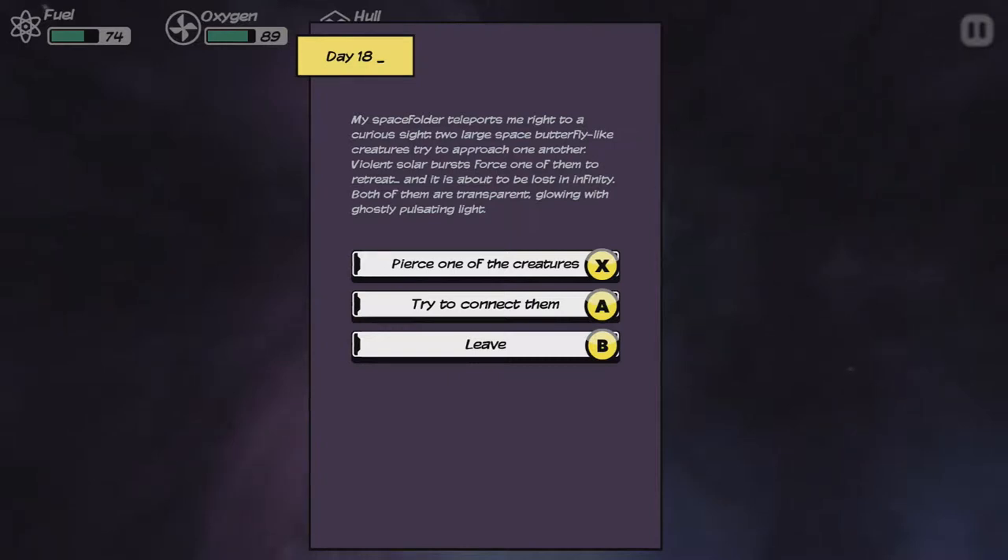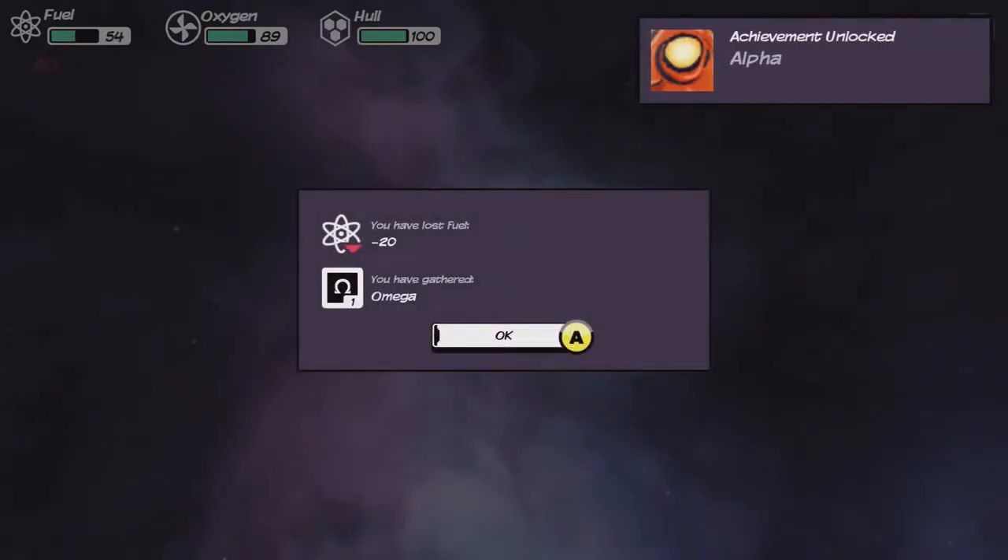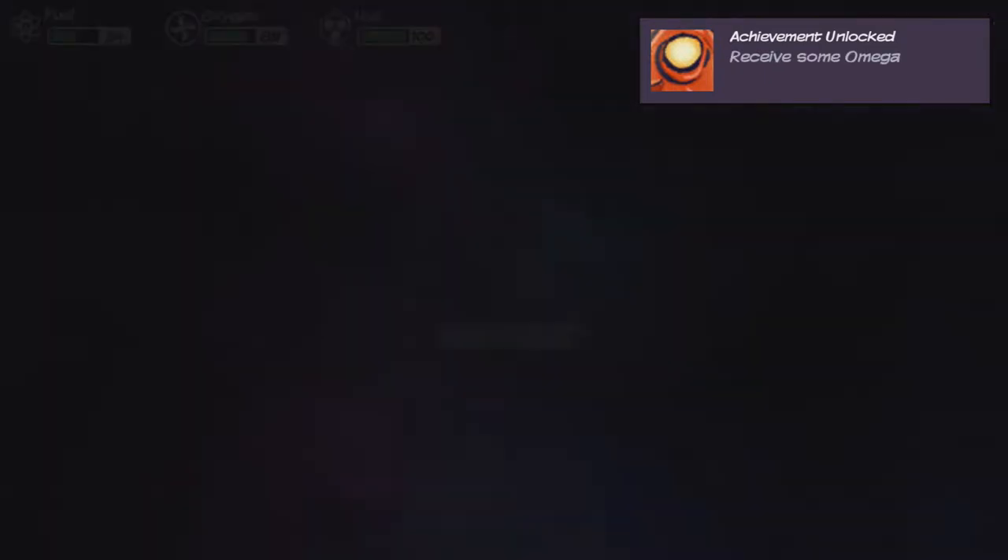My space folder teleports me right to a curious site. Two large space butterfly creatures try to approach one another. Violent solar bursts force one of them to retreat and it's about to be lost to infinity. Both are transparent, glowing in ghostly pulsating light. I try to connect them — I shoot a wired rope to capture one and pull it back to the other. It stops resisting. I rev up my engines and try to move a creature of such mass. After an hour of joyful dancing, they fly away, leaving droppings of strange matter behind. I have space butterfly sperm now, and I lost 20 fuel, but I've gathered Omega. I don't know what Omega is, but we'll find out.